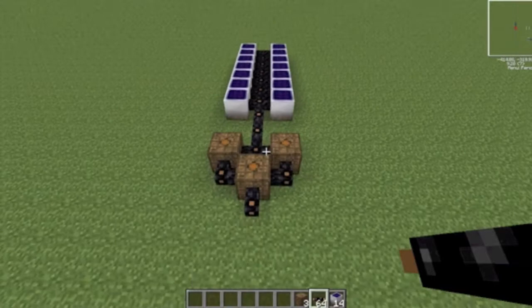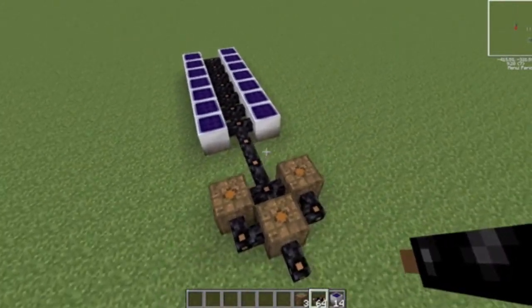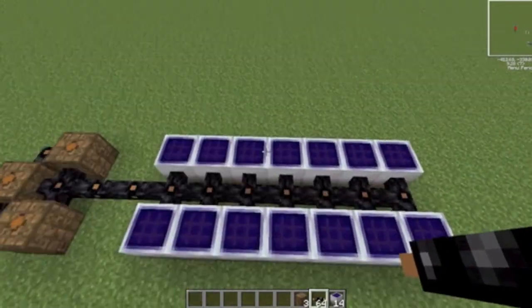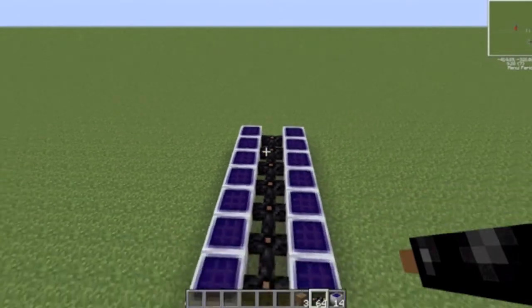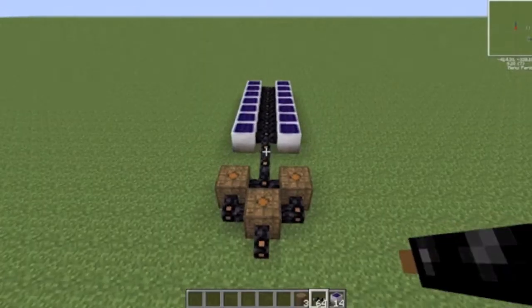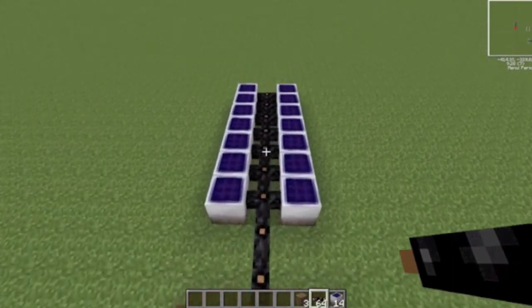Also, upgrade your places with medium voltage. You can use an MFSU if you use gold cable. If you use an MFSU right now, I'm pretty sure some of these will blow up or something like that, and these are relatively hard to make. So it's better if you just be safe — better safe than sorry.